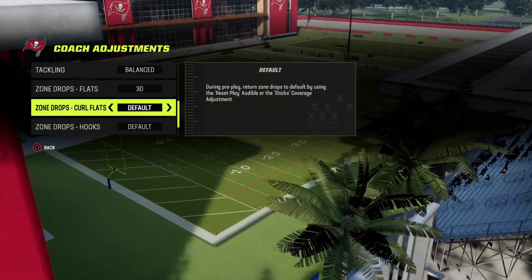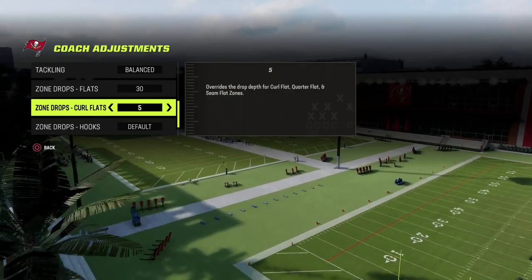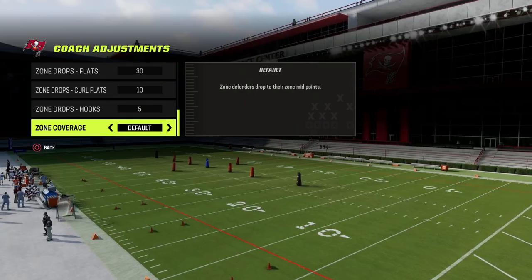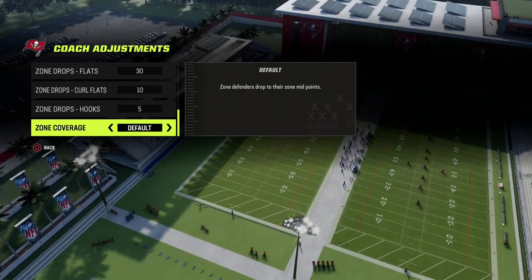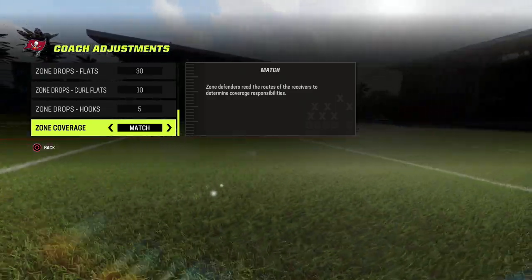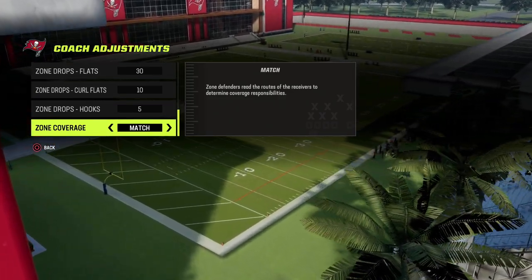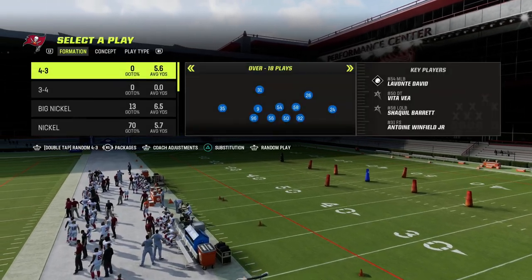For curl flats, we can leave these on default or put them on five — this helps with quick underneath routes, flat routes, and drag routes. Hook curls we put on five; you could bump these back to ten this year because they break on the ball really well. This is really important: if you're on next-gen, you want to put this to match, because your zones will react better to routes on the field, and when you call a match coverage with manual zone drops, match still applies to certain zones.